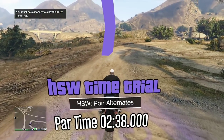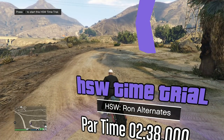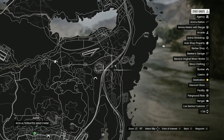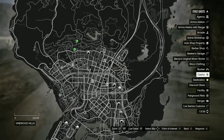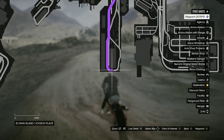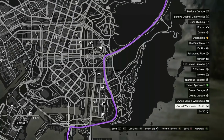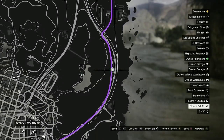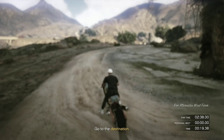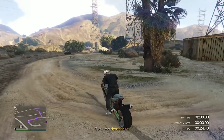I find these pretty easy. The only problem you can have is hitting other vehicles or crashing. Other than that, I go onto my map, set a waypoint to where the finish line is, and then simply start it again. We've just got navigation - getting to the finish line. I admit I'm no pro at these time trials.